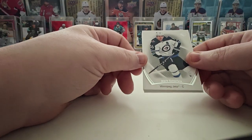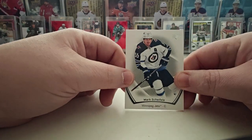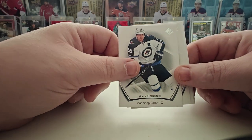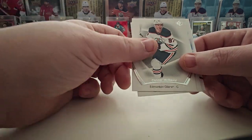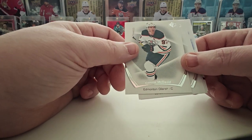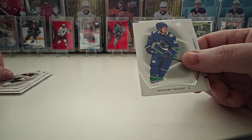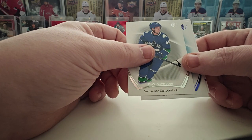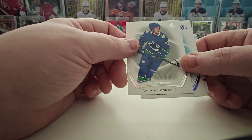Let me clear the mess. Mark Schifley — he'll most likely be on the move this summer, hopefully we'll get a good return for him. Oh boy, look at that — Connor McDavid base, nice! Elias Pettersson — great player. Pulled his rookie authentic's jersey card a while ago.